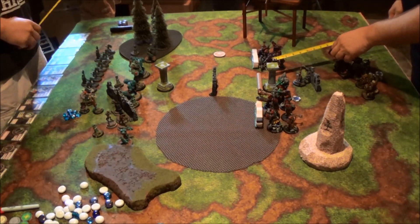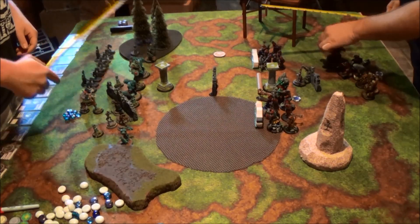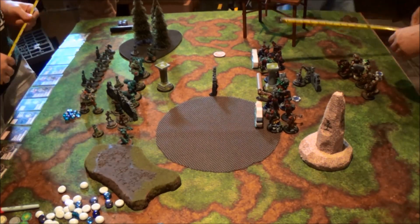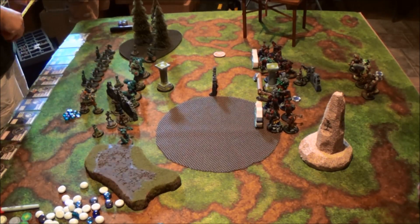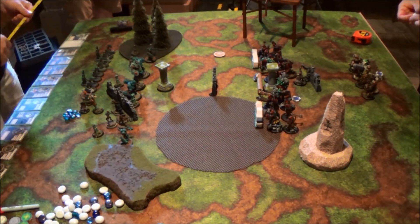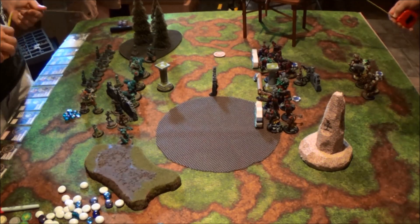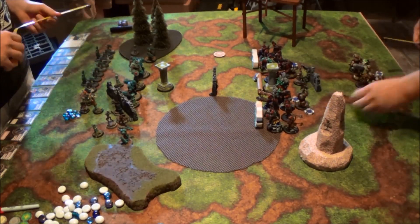The biggest challenge I've found playing this list is maneuvering Mulg's Club — that thing gets in the way of everything, bangs into models, bangs into walls, bangs into everything. Once you figure out Mulg's Club, you can pretty much be a good Troll player. Doom Shaper's going right now; I'm putting Banishing Ward on one set of Rune Shapers and Fortune on another, to make sure I can re-roll my missed attacks. And finally the Creel Stone is going to come up and chant for armor.